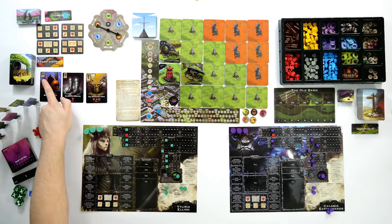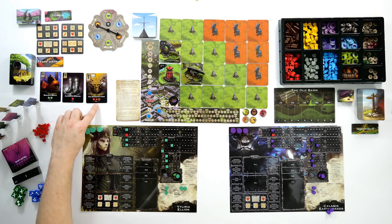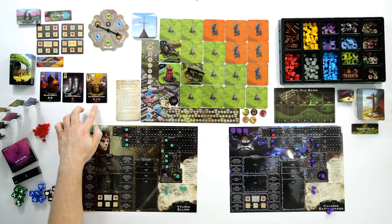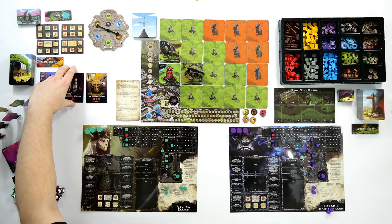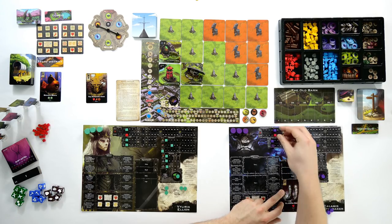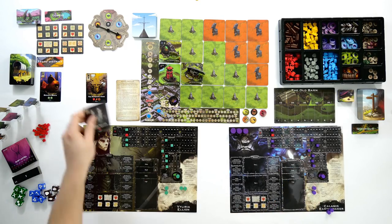Equipment cards have a cost in the top left corner — in this case fish, wood, and two ore — and at the bottom they show the stats you gain. The beggar's boots give two luck, the gladiator greaves give health, and the automatic arms give health, move, and worker movement. Each card has a different slot: these two go into the leg slot and these into the body slot. If I could buy the gladiator greaves I'd spend some wood, take that card, and put it onto my character sheet in the leg slot. You can only have one item in each of the four slots at any time; when you place the card you immediately increase your stats.